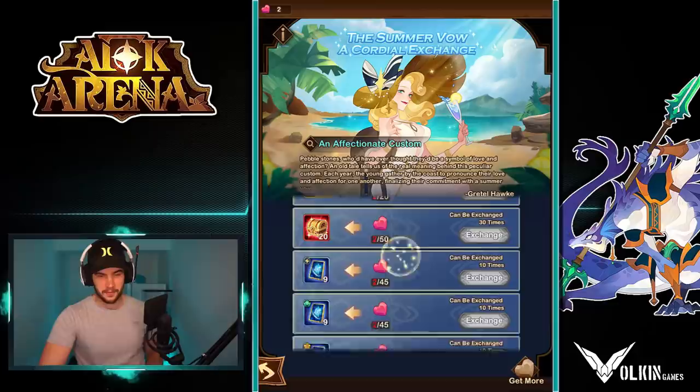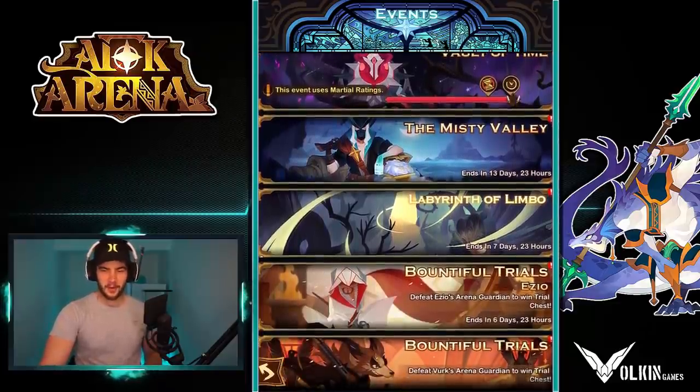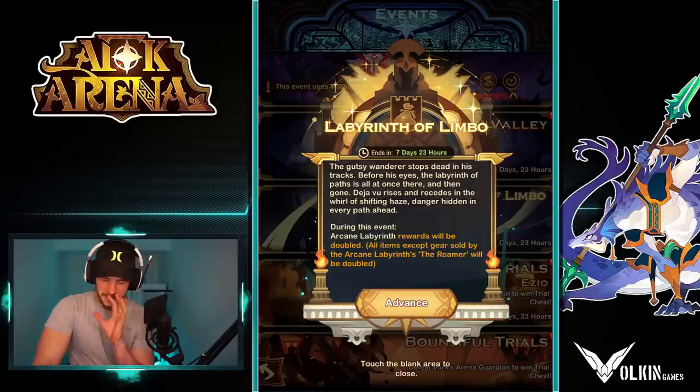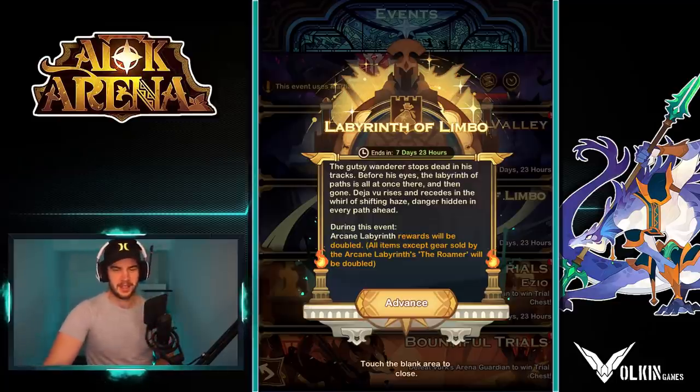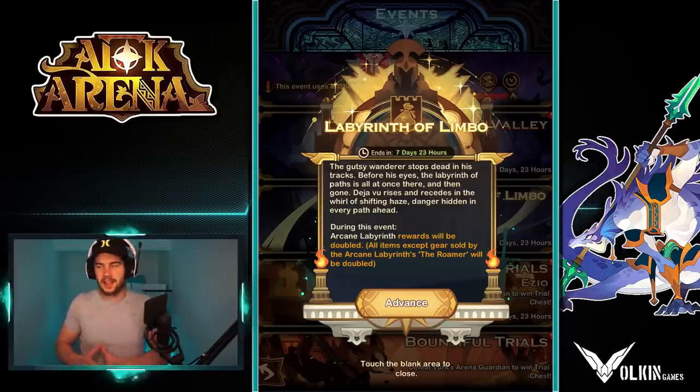Definitely stick towards the red chest and the food in my opinion. Then we're going to move on to the next event, which is the Labyrinth of Limbo. Now this one looks wicked — it looks absolutely wicked, and I'm so glad they did this. The rewards will be doubled — all items except gear sold by the arcane labyrinth's Rowan will be doubled. This is like the better solution to daily labyrinth, because daily labyrinth made the game more of a grind but gave you double the rewards. This just gives you double the rewards for doing the same thing. I think this is fantastic.